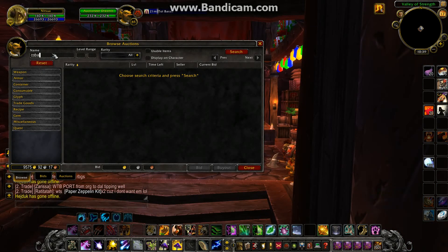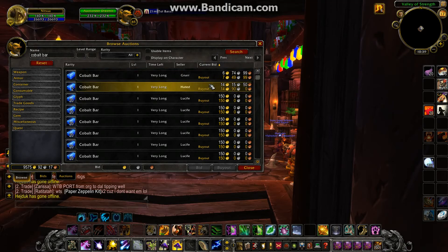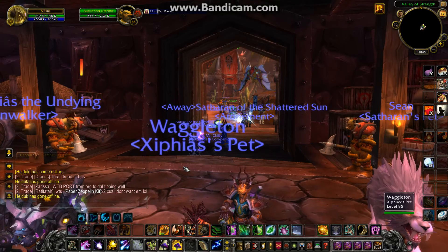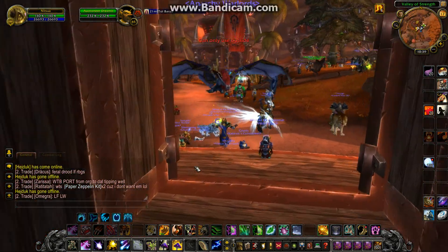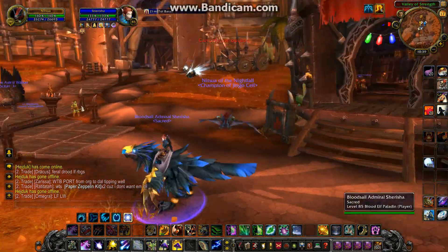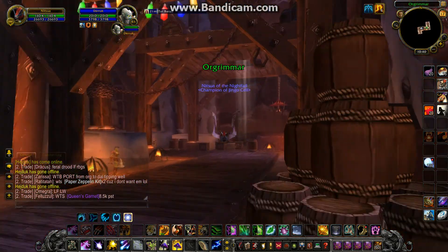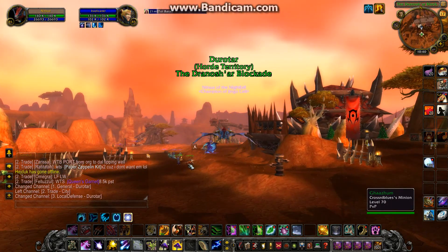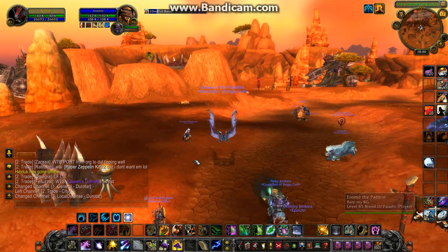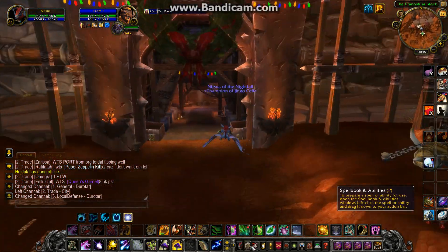Sometimes what I can do — this only works with cobalt for me — if I have cobalt bars, there aren't many in the AH very often, but when there isn't that many I'll just get a few stacks and put them in for like 300 a stack. And sometimes they actually sell, which is pretty good, because if I sell like three stacks for 300 that's 900 gold. It's not that hard. The only problem is that mining cobalt can take a little bit — it's not very easy to get.